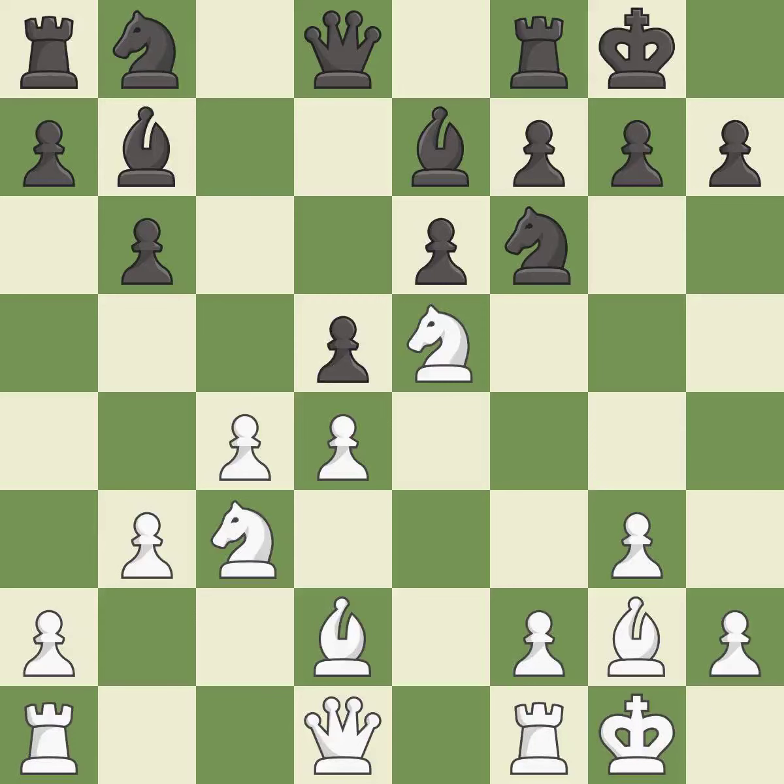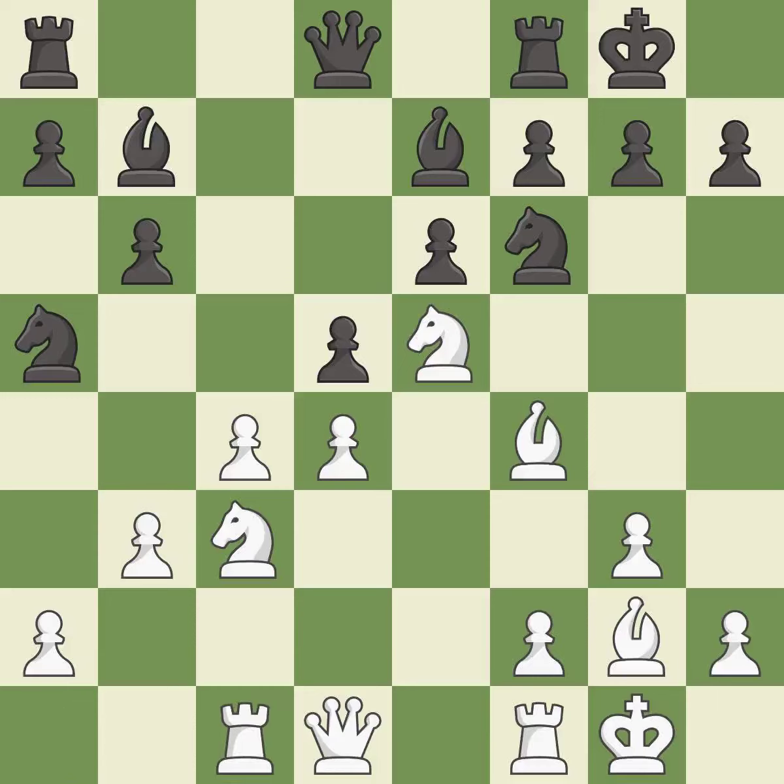Castling develops a rook while also moving the king to safety. Castling to the same side of the board as the opponent tends to lead to less sharp positions compared with opposite-side castling. This offers to exchange pieces of equal value. This defends the attacked pawn. This threatens to pin a pawn. This develops a rook off its starting square, getting it into the action.